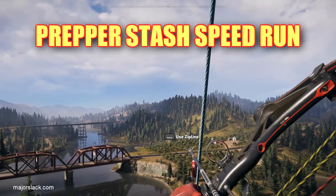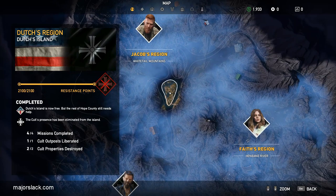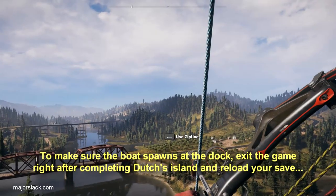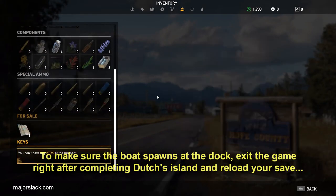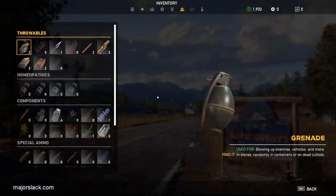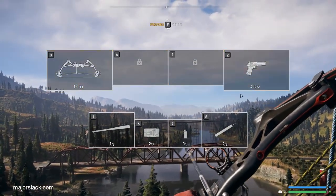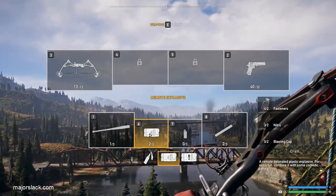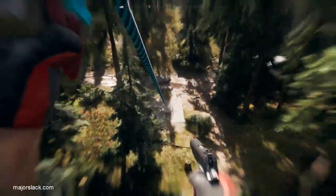Prepper stash speed run. I'm assuming you're right at the beginning of the game, right after liberating Duchess Island. If you want to be on the exact same page as me, exit the game right after finishing Duchess Island and then restart the game. I'm assuming you're also at the central radio tower with a handful of components, nothing special, and at least a pistol.